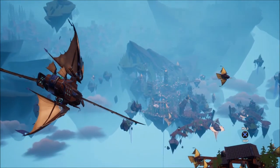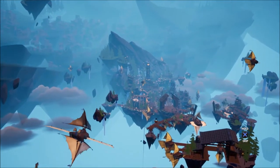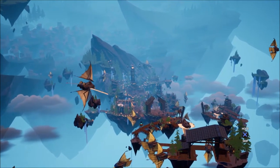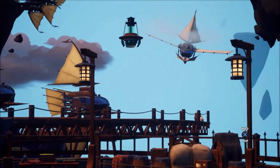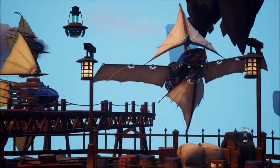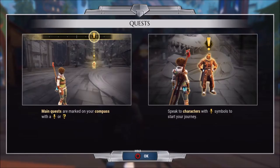On an approach course to Ramsgate. I'm sure you're eager to meet Kat Sorrel — she's the hero who saved Ramsgate back before the city even had a name. But nowadays Kat's in charge of the city's defense, and that means training only veteran slayers. Meet me in the plaza after we dock. The main quests are marked on your compass with an exclamation point or question mark. Speak to characters with the exclamation point symbols to start your journey.